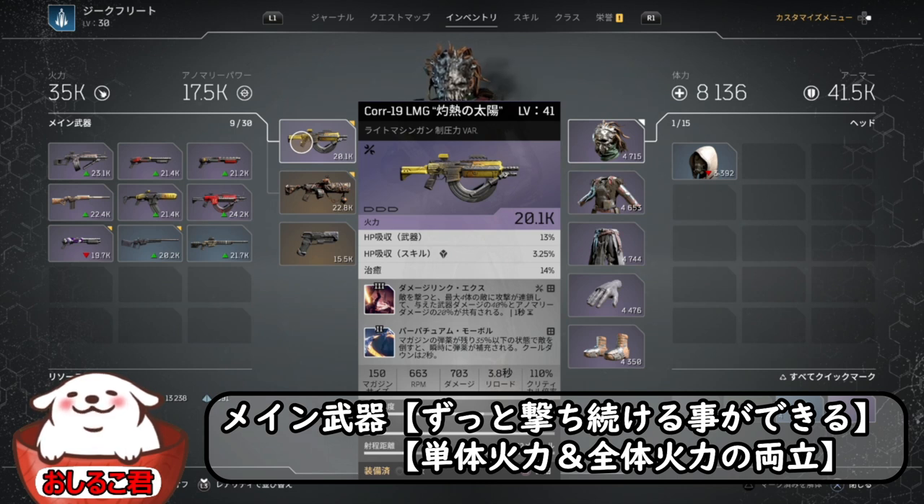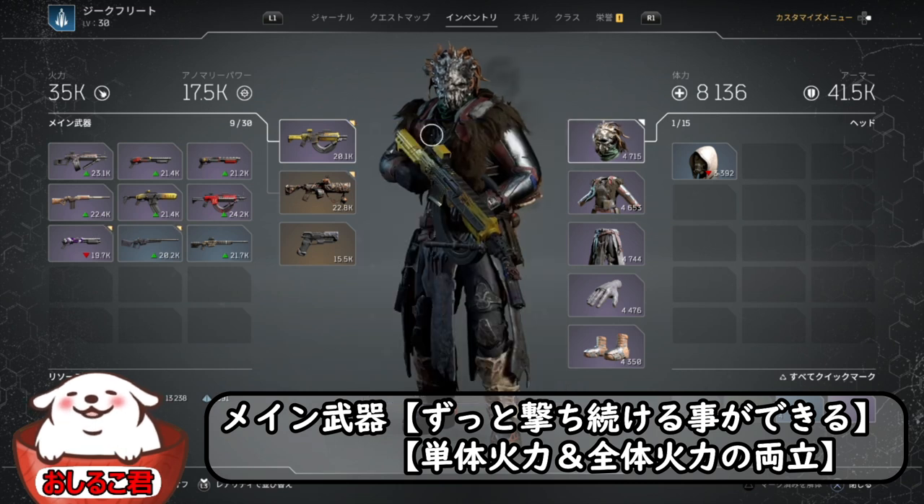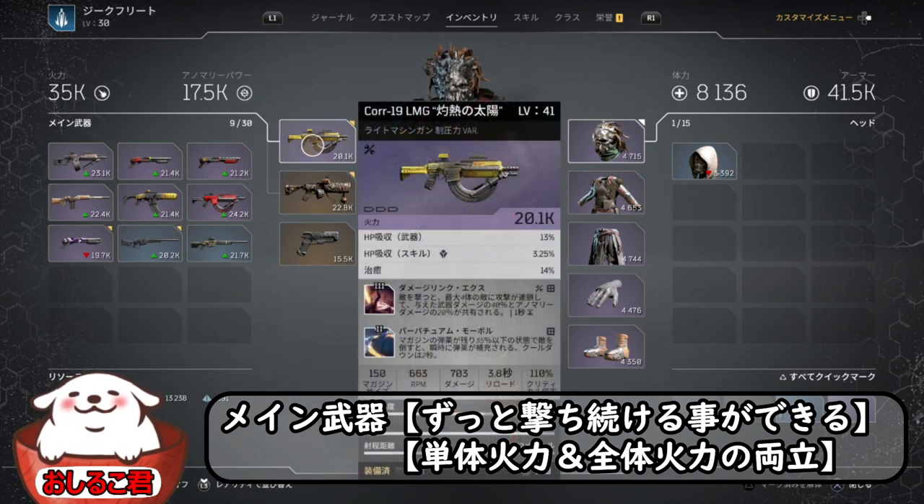あるいはアノマリー系のやつが連鎖するものもあるんで、それを使うのであれば防具は武器ダメージ盛り・ボーナス火力盛りじゃなくて、アノマリーにするとか、そういう工夫が必要ですけども、基本ダメージリンクスみたいなものを使ってみてください。これが基本となるものです。これを今回使っていきます。